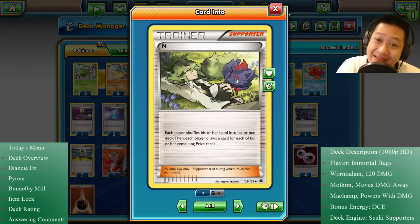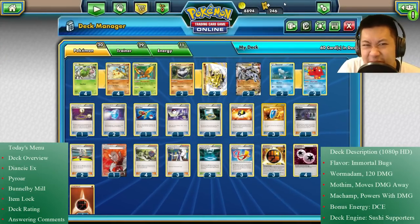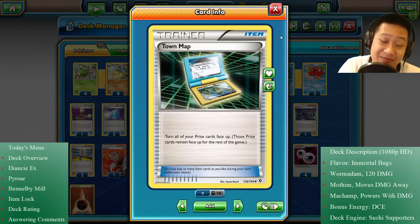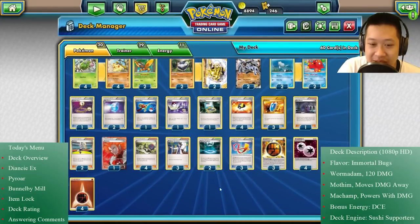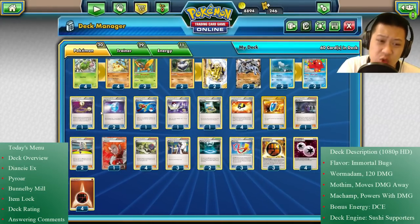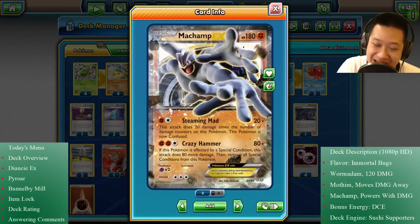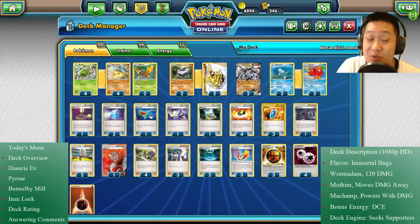We also have Town Map — it's always valuable when you knock out something to pick whatever you need next turn, because there's always something there you can use. We've got Switch and Escape Rope for retreat. I'm not going to use Float Stones because they're probably going to be holding Focus Sashes, and there are better ways to retreat. So that's pretty much the deck. Remember the combo? Let's put it into action.